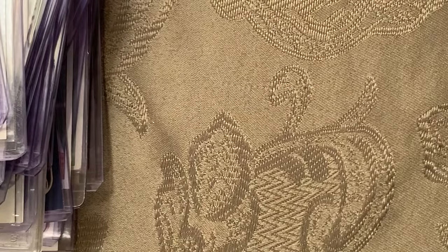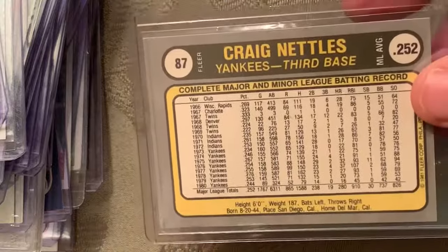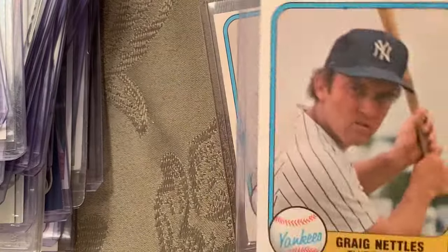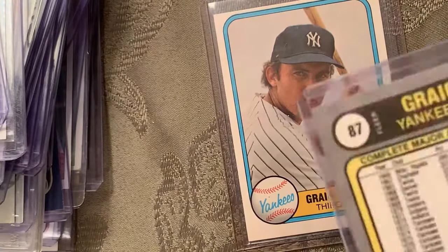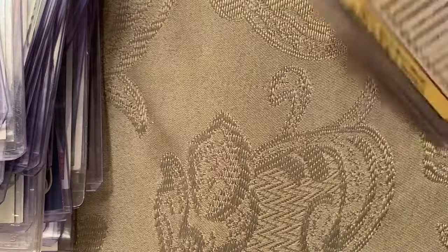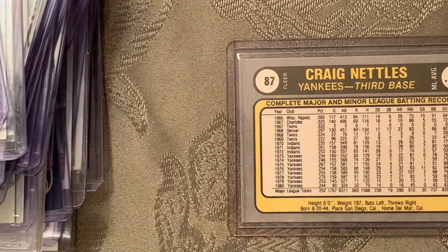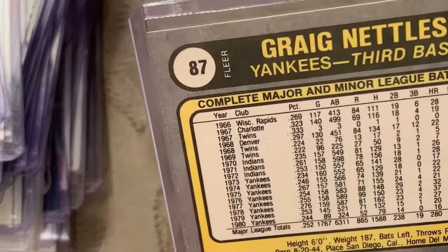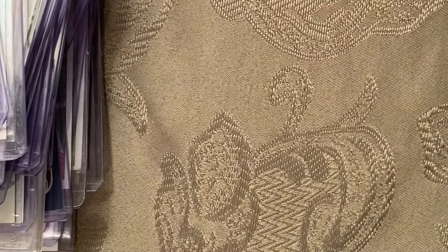At number 33 is the 1981 Fleer error card of Graig Nettles, spelled with a C instead of G. Here's the error and the corrected version — you can see the difference, though there's actually not much difference between a C and a G. Craig and Greg — I can see why the confusion.